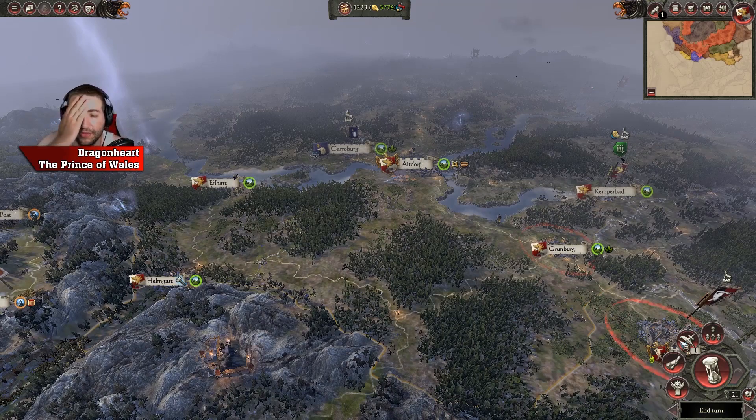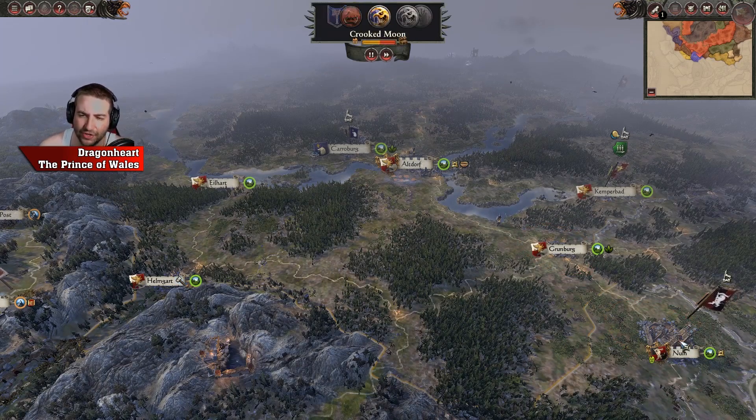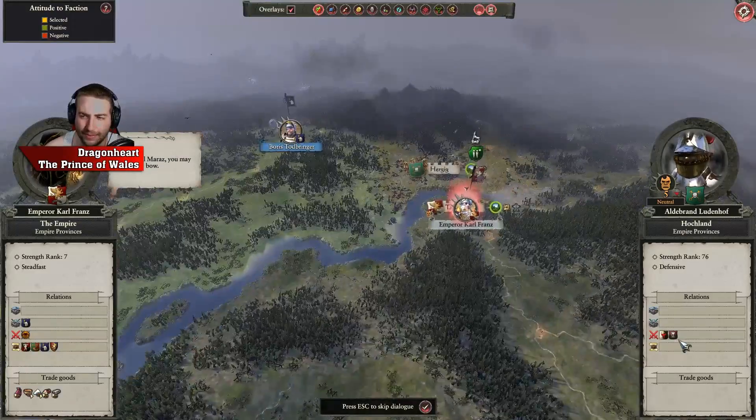Let's end turn. We are at the end of turn phase from the last episode. Following on, I've actually got three big settlements now: Isle Hart, Altdorf and Tala Beklan. So I've got three capital cities and all the provinces that come with them — three full provinces secured.